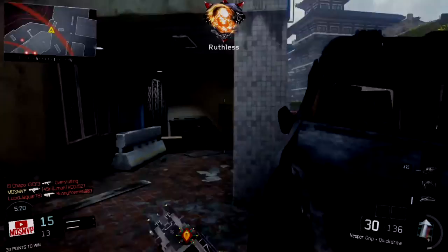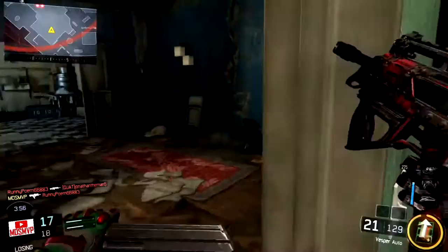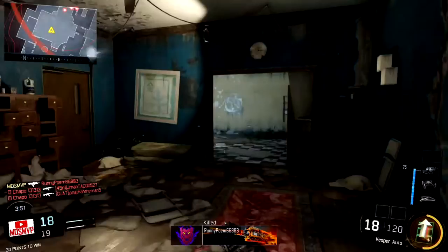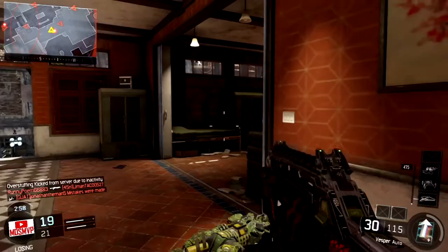I ran the Vesper because that was the best gun I was feeling at the time. Just run your best gun, whether it be the Vesper, the Cuda, the M8, whatever you're feeling — run that weapon. Usually a quick draw and a grip is best so you get more points for other things. Perks: I was running Overclock, Fast Hands, Scavenger, Dead Silence, and Awareness. Dead Silence and Awareness are probably the two key perks to this whole setup — so you can stay quiet so no one will hear you, and you can hear everyone else with Awareness. It would be best if you could get some headphones or a headset to run this strategy.